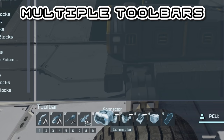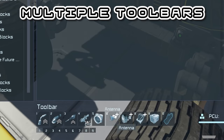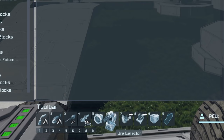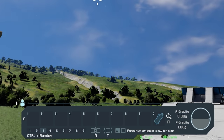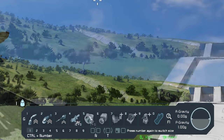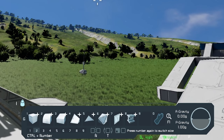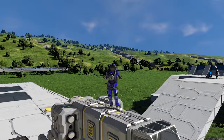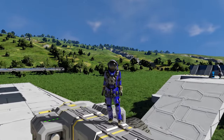For years I played constantly replacing items on my toolbar, wasting time deciding which tools or blocks I needed least — only to realize minutes later I needed them again. I recently learned you can have multiple toolbars: nine of them, each with nine items. Now I organize them by category — tools on the first, armor blocks on the second, and emotes on number nine — though my muscle memory isn't quite there yet.